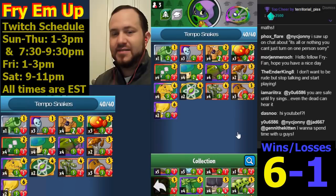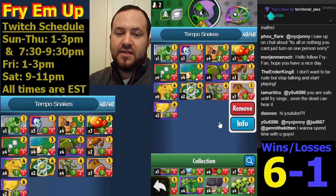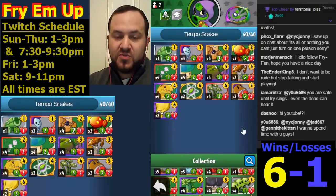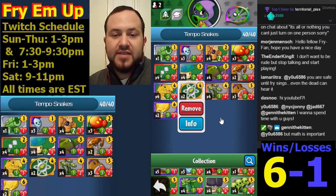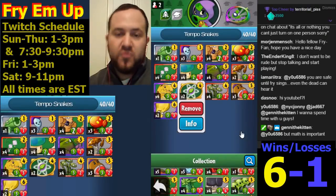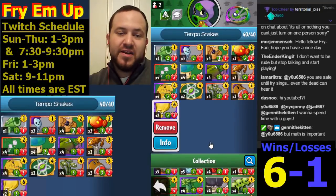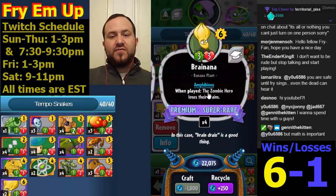There will be some heroes like Hardy heroes where Snakegrass will probably be pretty good. For removal, we have three copies of Jumping Bean — very important to have hard removal on every deck. It bounces a zombie out and puts a 3/2 on the board, so it's a real good tempo card. We also have Plant Foods, which work both as a finisher and as a kind of removal card.